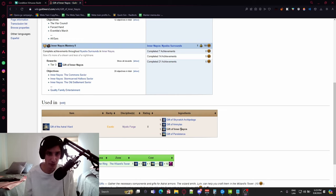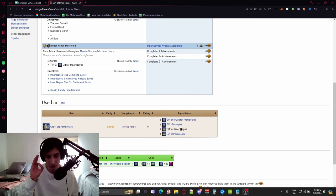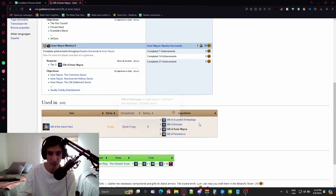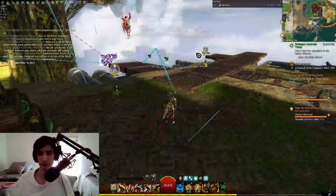The problem is that Inner Neos — you cannot do map completion completely. You have to instead go for a full Lantern Run. A Lantern Run is where you go around the whole map searching for these little Starlight Lanterns that you have to light up. When you get all of them on the map, you get one of the respective gifts: Gift of Inner Neos, Gift of Amnetas, or Gift of Skywatch Archipelago.